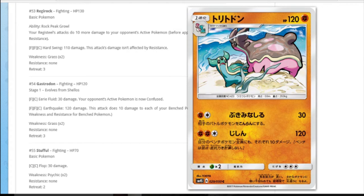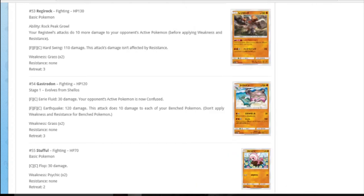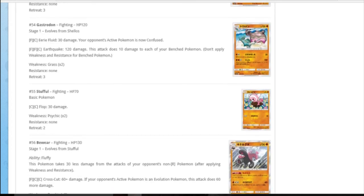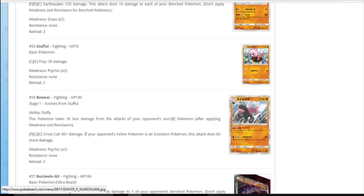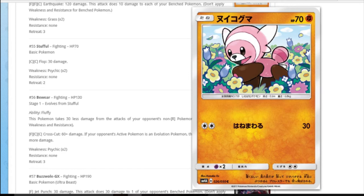Gastrodon: one's really fat - I think one's just closer since they're underwater. They're singing, that's why it's so sad. Eerie Fluid is auto-confusion again - I want a fighting type, bit weird. Earthquake: 120, 10 to each of your bench, that's the standard earthquake attack. Stufful is fighting type - that looks cute.